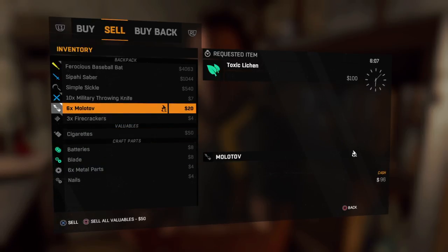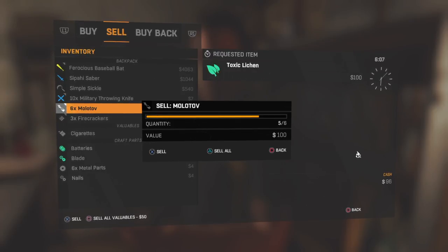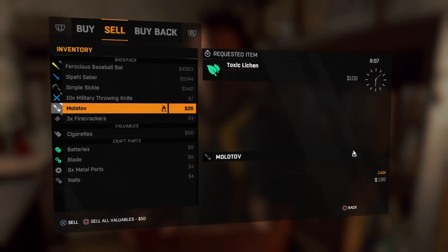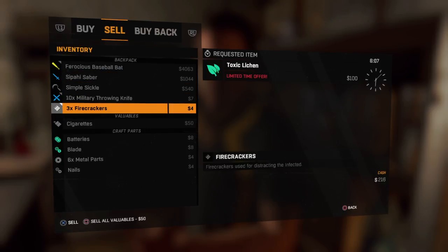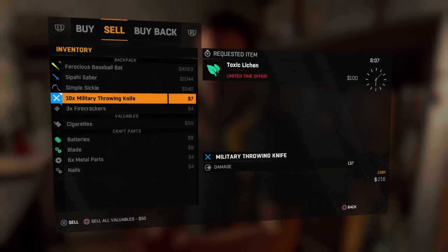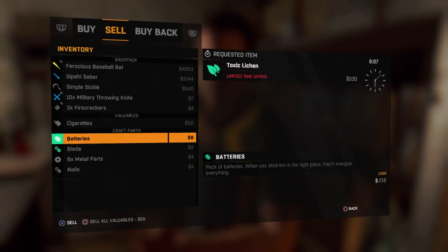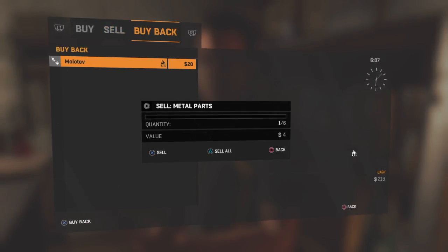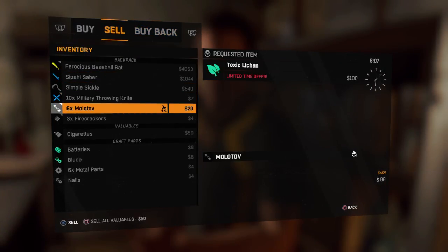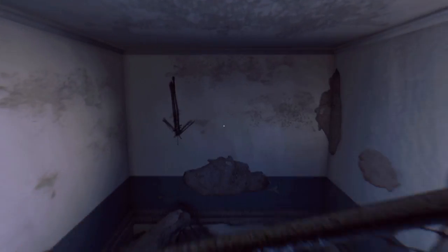Let's go ahead and show you that one more time in case you missed it. We'll sell five of these so we're left with only one again. First, sell the item you want to duplicate — it should be in your buyback menu. Go back to your sell menu, go over to the stack of six metal parts, perform the glitch as normal. Now R1 to go to buyback and hit sell all. And now you have your six Molotovs. Duplication glitch working just fine — for how long we don't know, but for now that's how you do it.